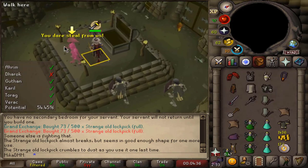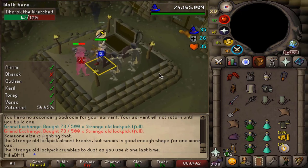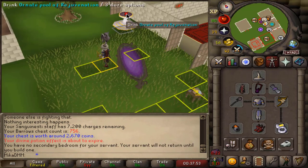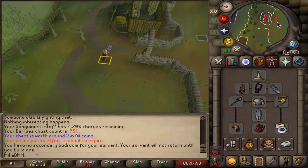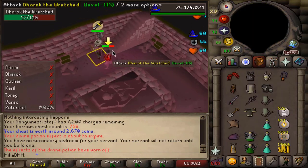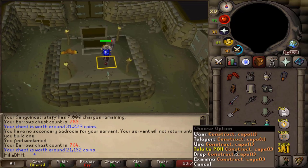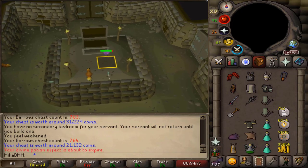Chest number one of this setup and we already get an item — Thorac body, a new collection log item, beautiful. We're starting on 743. We just broke another lockpick — I think that was the third one, I lost track at some point. A quick note: obviously if you have this setup it's very expensive to run. You could have all this gear and still just use a Swamp Staff, which would probably be ideal when it comes to actual cost. This is pretty fast, but also pretty expensive to constantly use the Sanguinesti Staff. The last chest of the hour and we only obtained that one drop on our very first chest — we're ending on 764.